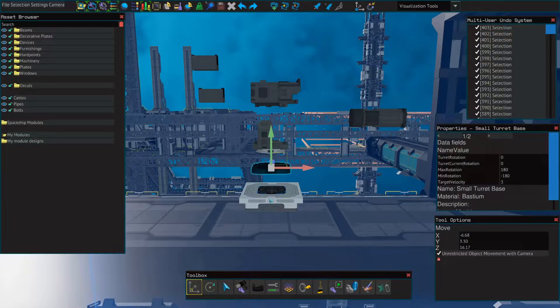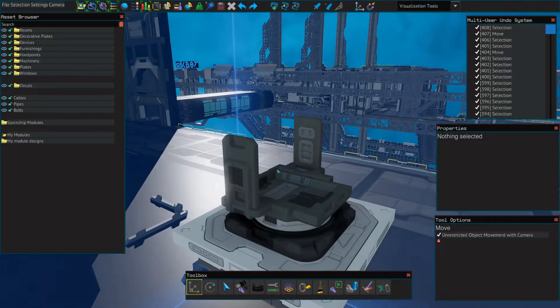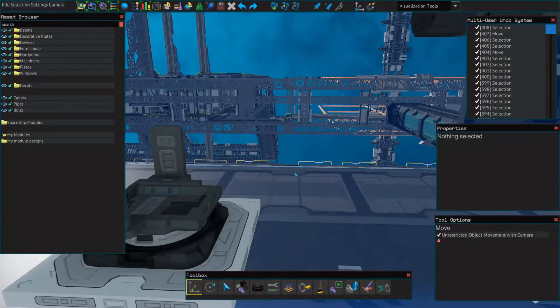First, we're going to place down our hard point, followed by our small turret base. Next, we'll place down our small turntable mount number two on top of the turret base. The area which has these two prongs is the back. The area that has more of this little indented cradle exposed is the front.